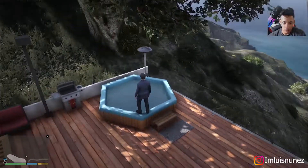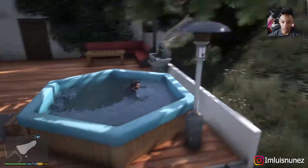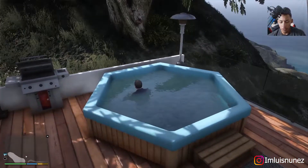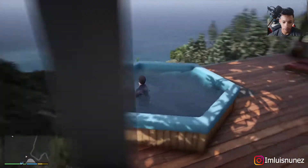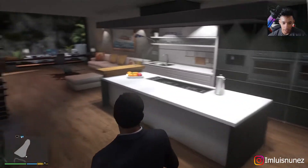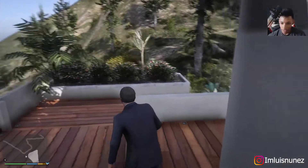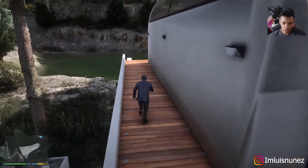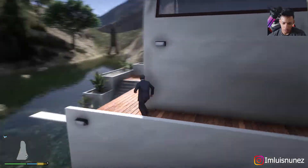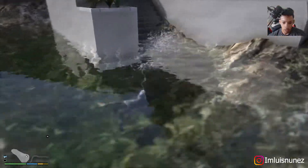In the back it looks like we have a cool little pool — oh, it's actually pretty deep! I thought it was just gonna be one of those houses where it reaches your knees, but it actually seems like a full-size pool. No children in this pool. There's a bike on the wall — I guess you don't have to be rich to have a bike.